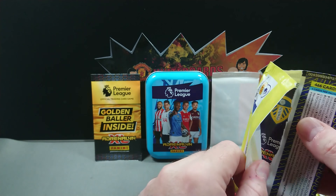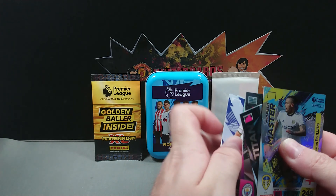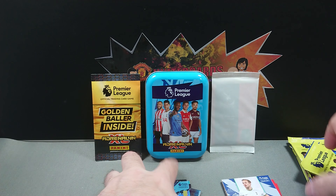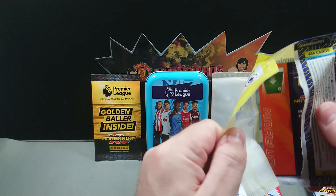Another golden ball would be nice if we can find one. There's the code. We've got three inserts again — Calvin Phillips, Hugo Lloris Titan, Defensive Steel Eric Laporte, then Harry Kane, Granit Xhaka, and Luke Ayling. Put those inserts separate. Into the second pack of seven from the tin.